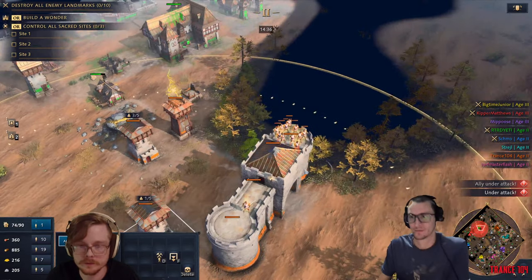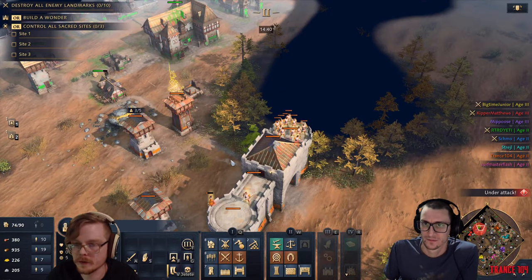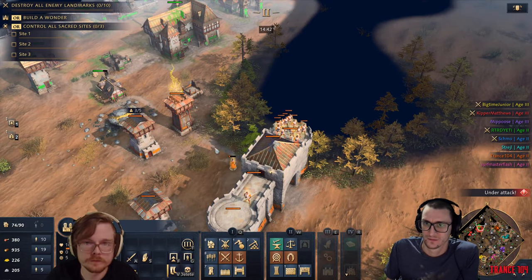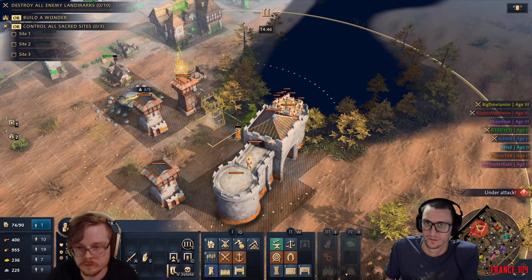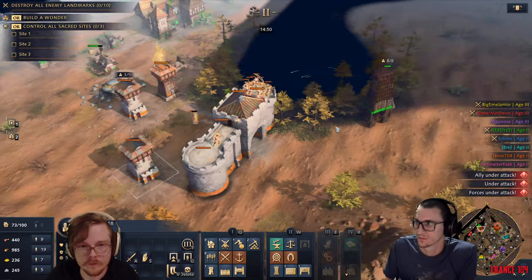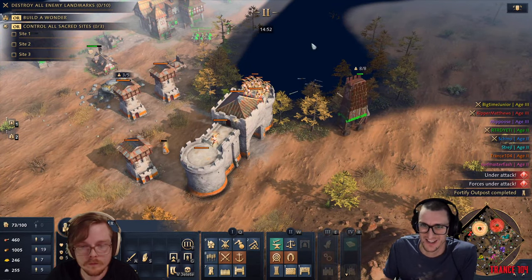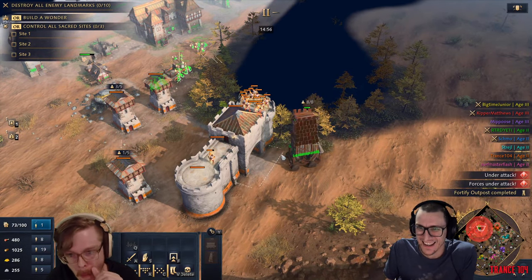Our units are back at my base. Oh no - their base. Move them over here. They've built a siege tower. They're assaulting me.